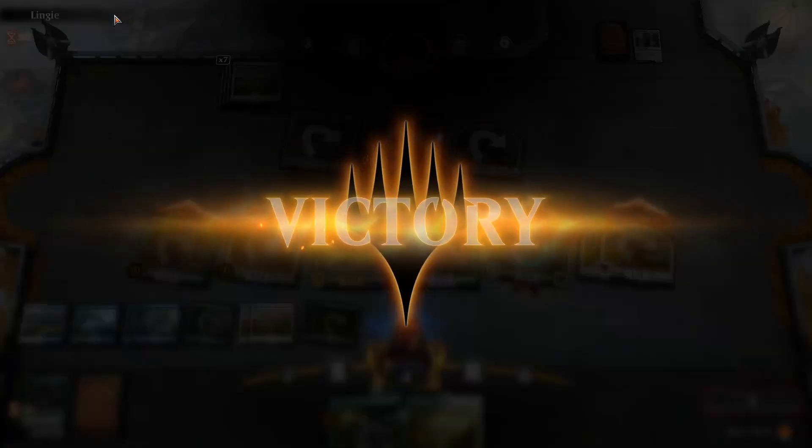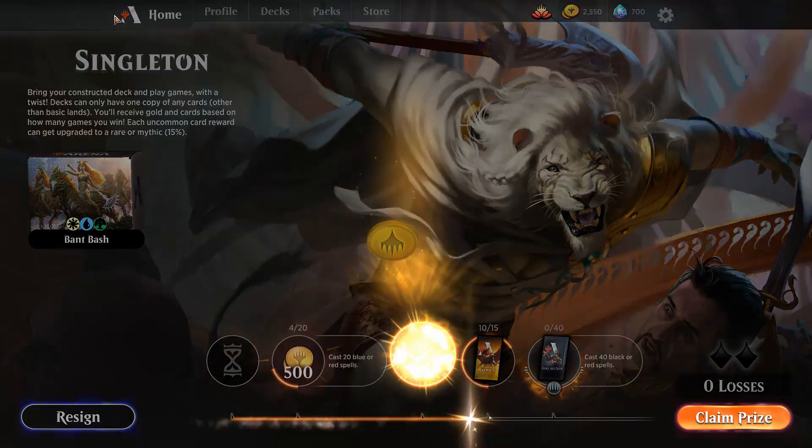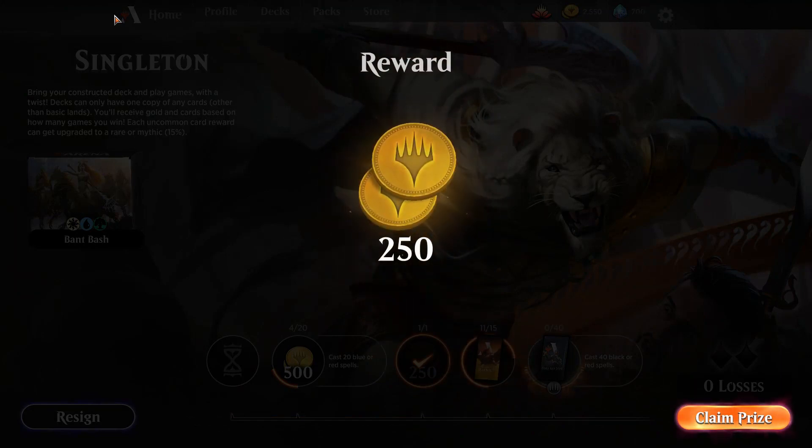So you can see what this deck is trying to do — really put a lot of pressure on our opponent, swarm the board. We had a lot of pressure from those White Flyers swinging in at the beginning, but thankfully Carnage Tyrant really allowed us to push past the Mono White deck our opponent assembled. I'll see you in Game 2.